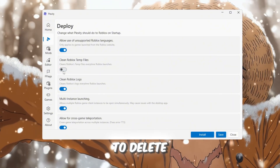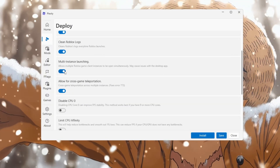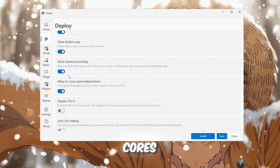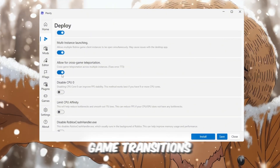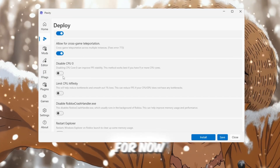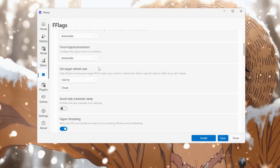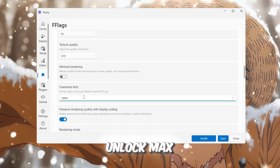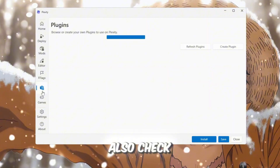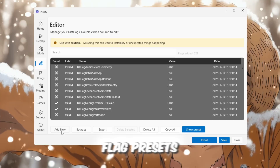Clean Roblox temp files to delete old files that slow things down. Clean Roblox logs to remove old log files. Enable multi-threaded rendering so Roblox uses all your CPU cores. Allow cross-game teleportation limit to speed up game transitions. You can also test bottleneck detection, but we'll skip it for now. Now go to the Fast Flags section — this is where most FPS improvements happen. Turn on Refresh Rate, Unlock Max Frame Rate, Low Texture Quality, and DirectX Rendering Mode. You can also check out the Plugins and Tweaks tabs for extra performance options.